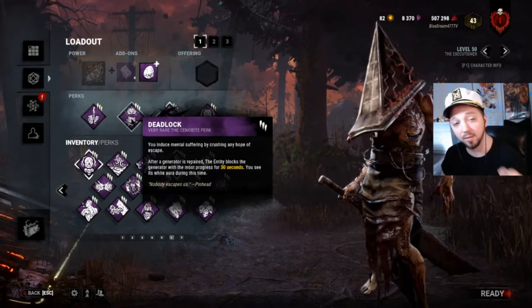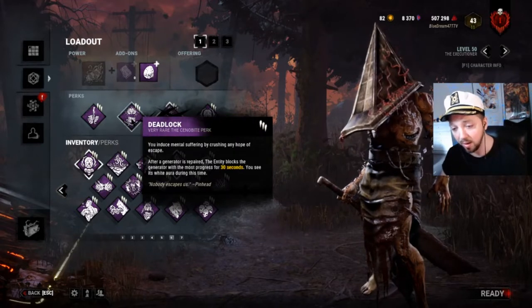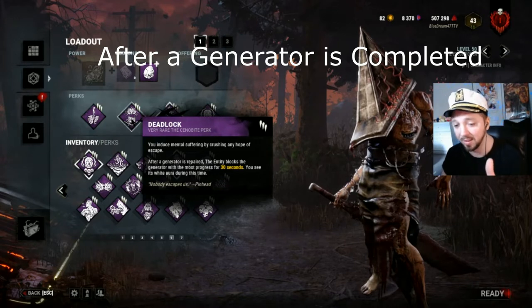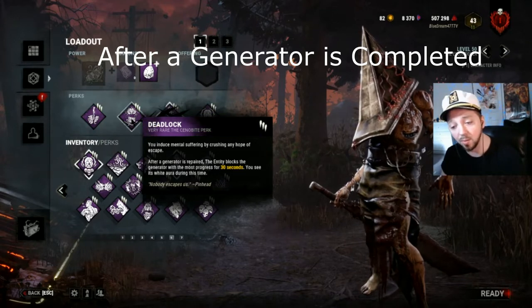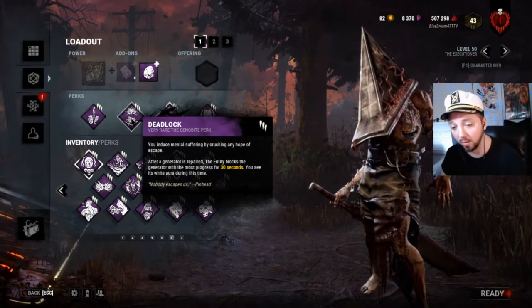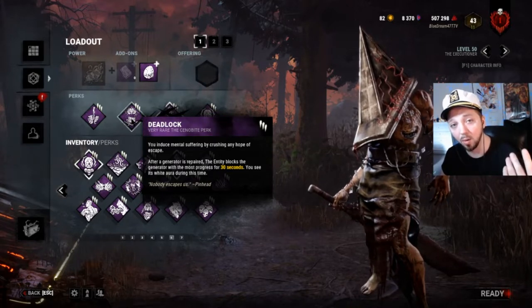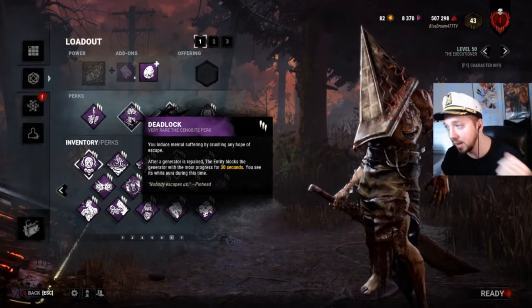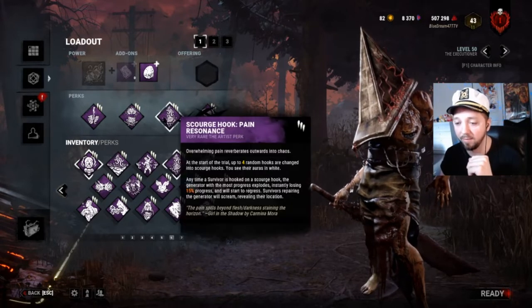Deadlock is a good quality of life perk — it blocks generators. The generator with the most progress will be blocked for 30 seconds. It also gives you a bit of information because the gen with the most progress will be highlighted in white. Very valuable perk — I really like it. We also have Pain Resonance.